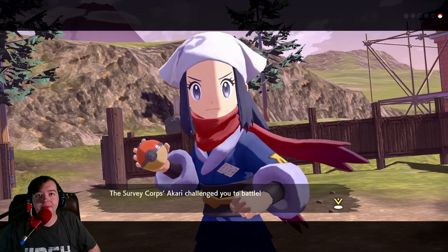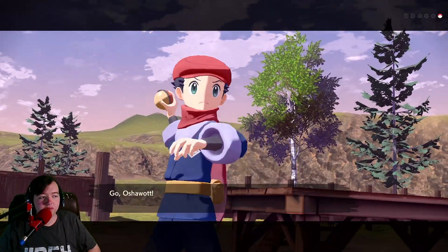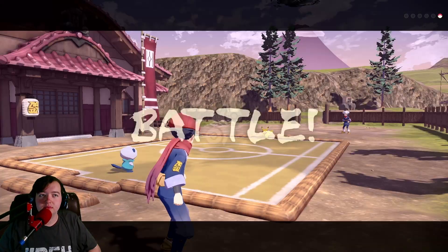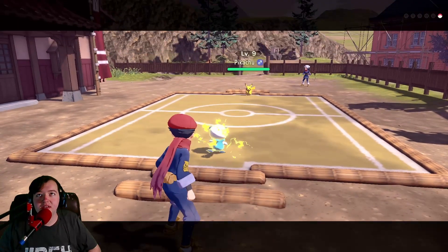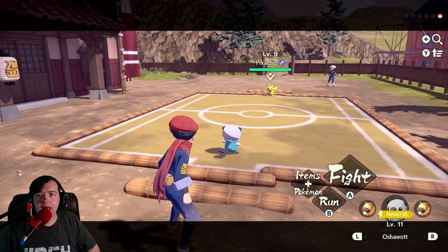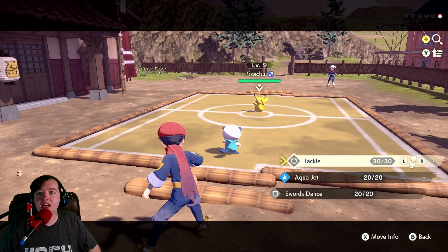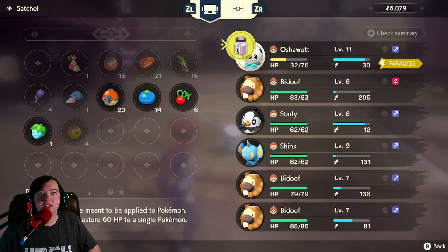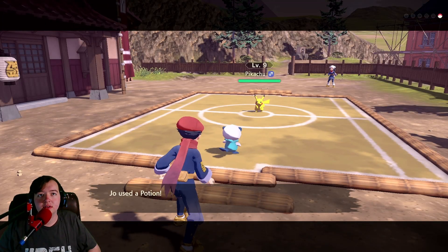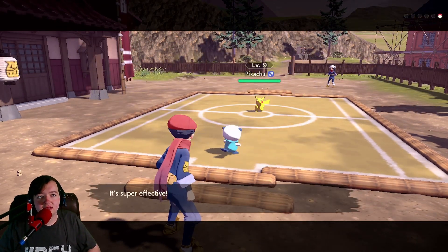But when I saw how you and your Pokémon worked together, I realized we needed to do more too. So please, have a battle with me — I want to learn how to fight effectively! Awesome! So we're gonna get to fight a Pikachu with our Oshawott. Here we go! Akari sent out Pikachu. I love this! This is so cool! We can actually walk around and stuff too. Not good — that's not even fair! We just got thrown right in and instantly got smacked! I guess if I use an item, it'll count as my turn, right? Yeah, it does count as my turn.